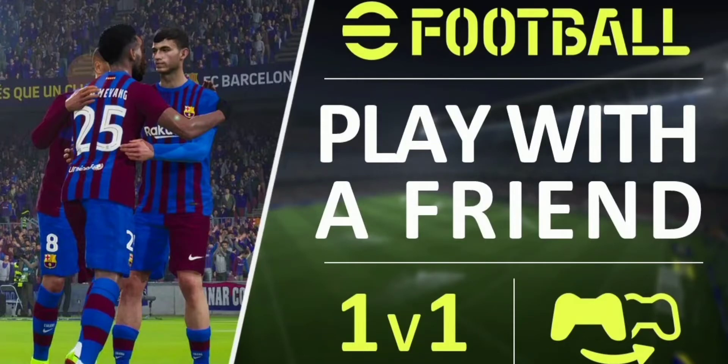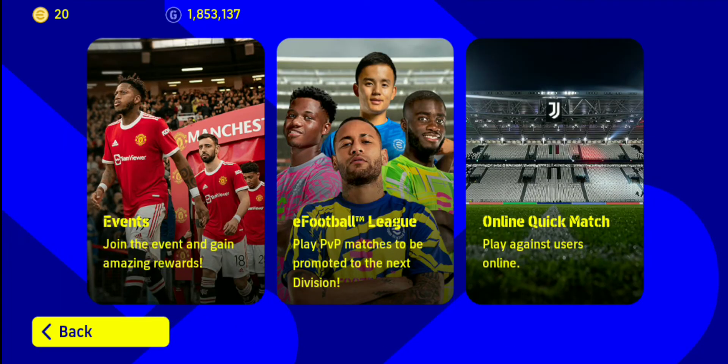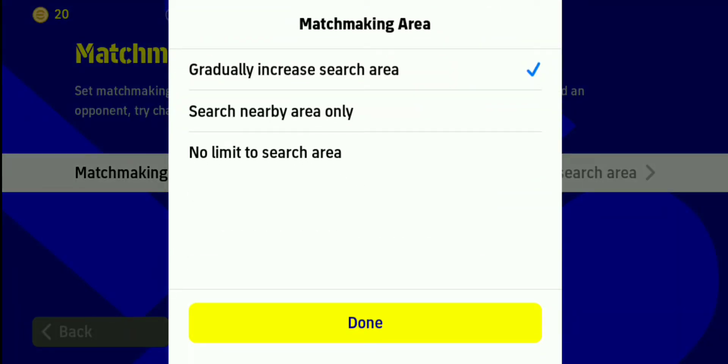How to play friend match in eFootball mobile. First you need to go to dream team, then to online quick match. Then go to matchmaking settings, then go to matchmaking area and select the second option: search nearby area only.